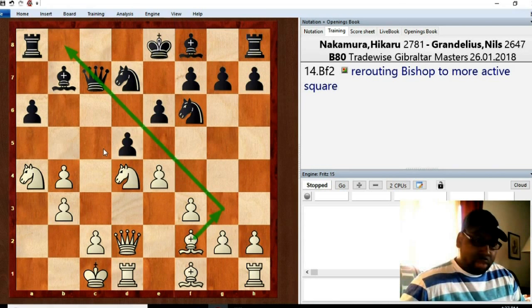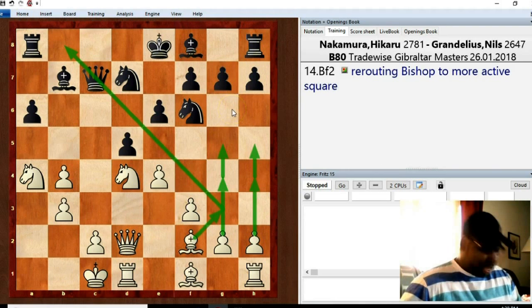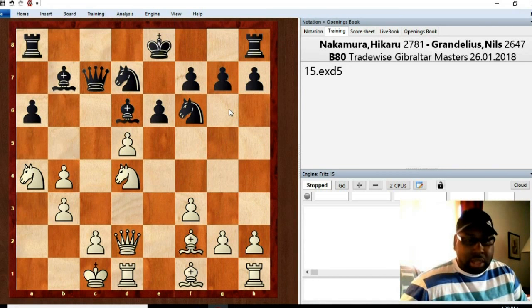I was wondering what the strategy was here because usually white plays for his attack on the kingside, especially if he castles queenside, but that doesn't really happen in a traditional sense in this game. This game is just super tactical. I'm so used to positions where the pawns are thrust forward and there's a big attack on the kingside, but that did not happen here. Continuing with what transpired: bishop to d6, pawn takes, knight takes, bishop goes to g3.